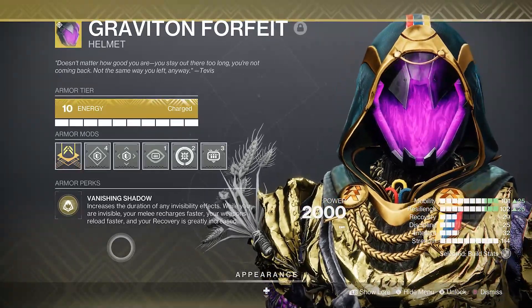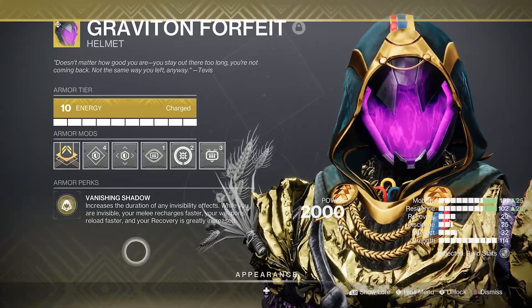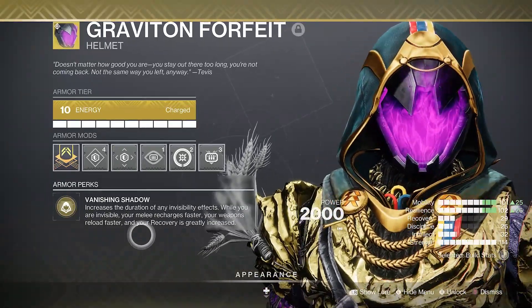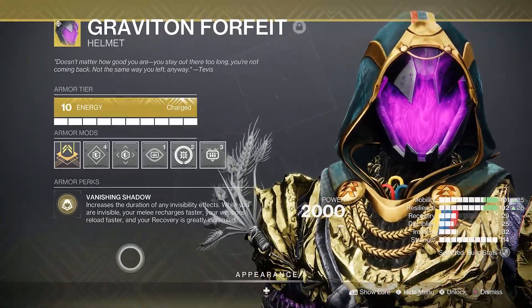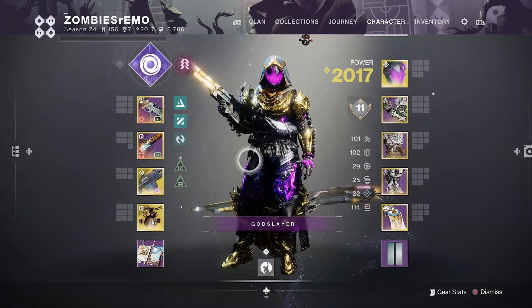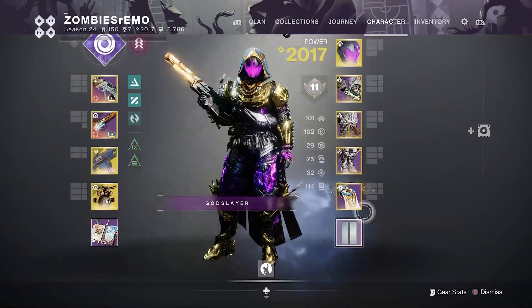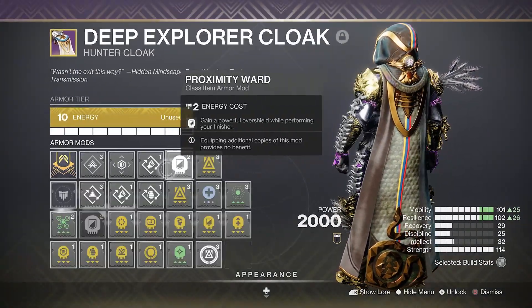I don't even use an invis hunter for grandmasters too much anymore. But while you're invisible, your melee recharges faster, your weapons reload faster, your recovery is greatly increased, and it also increases the duration of invisibility. The important parts of the armor are double melee kickstart with focusing strike.